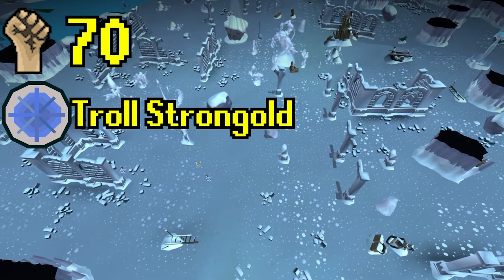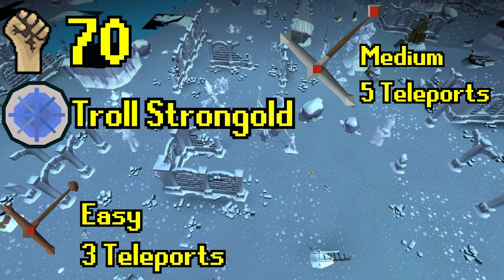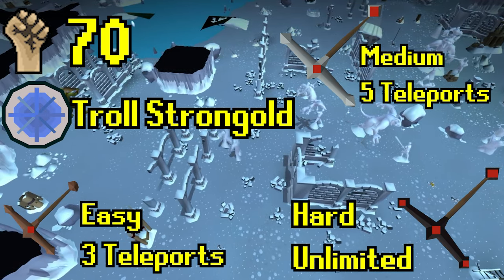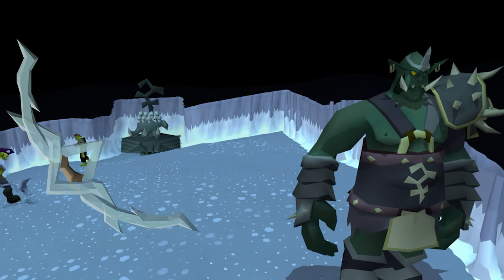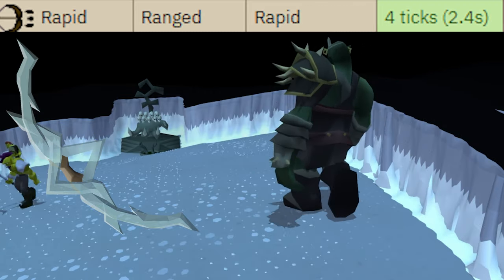A better way to get there is to use Gomu's Hilt, and you can technically do it with just the easy tier of combat achievements, but I'd recommend at least having the hard tier done for unlimited teleports to the God Wars dungeon. The last hard requirement for this particular method is the Bow of Faerdhinen, or the Bofa, and you do need it — there is not a substitute. Its attack range combined with its 4-tick speed is what makes this method work.